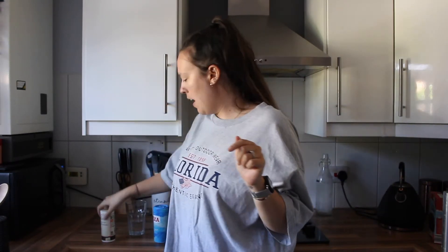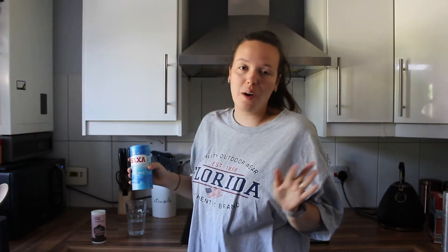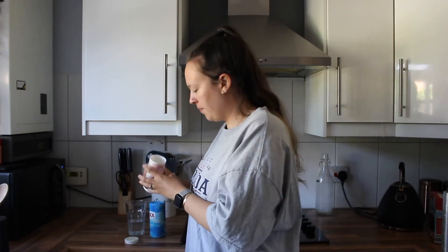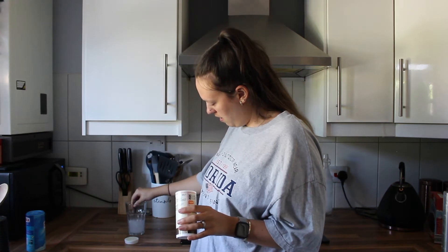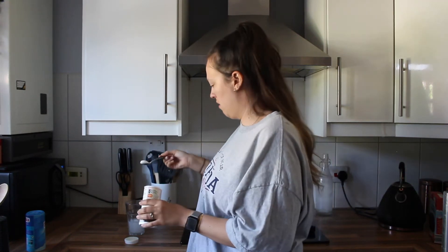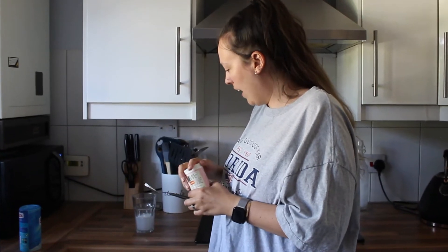For this life hack you're going to need a little bit of water in a glass, some baking powder or baking soda, and some salt. In theory, this water is going to turn to ice - in reality, we're not getting our hopes up. Apparently you put in the salt first, then add some baking powder and give it a stir.